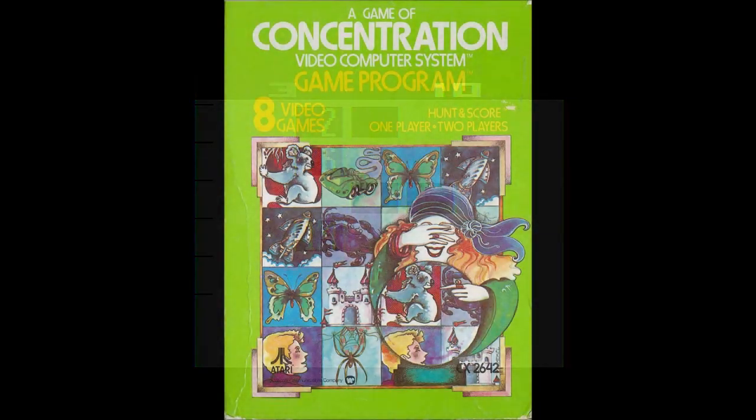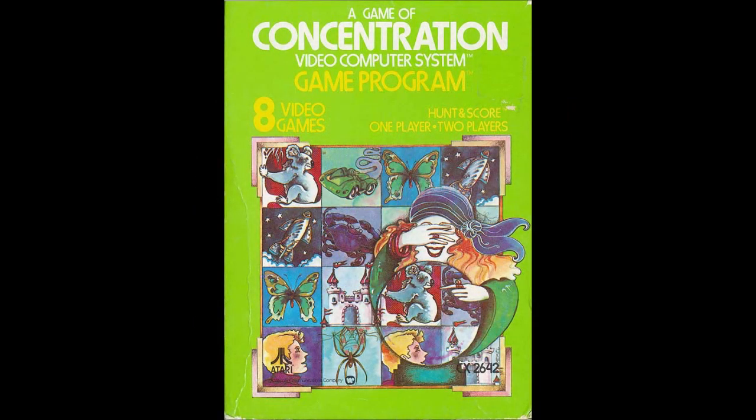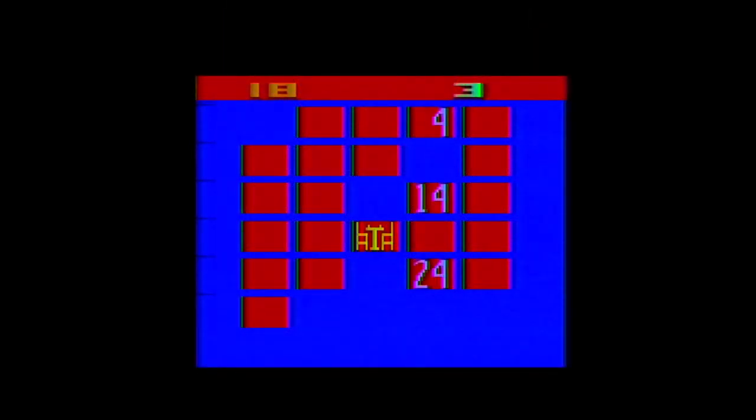In 1980, the game's title would be changed to A Game of Concentration to match the name of the card game — probably a good choice, as Hunt and Score doesn't really describe what's happening in the game particularly well. It would continue to be sold under this title through the Warner Atari years, and a further 13,000 copies would be sold during the Atari Corporation years in the late 80s, ending with a whopping 70 Concentration carts being sold in 1988.